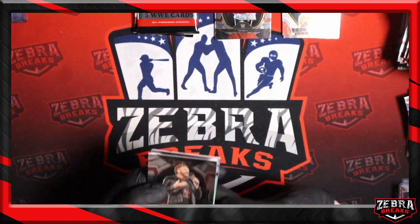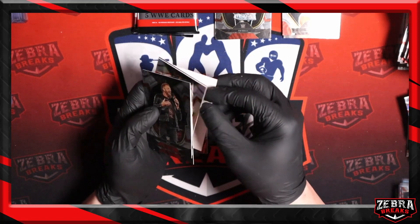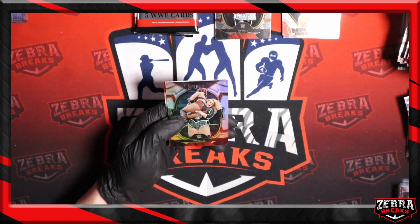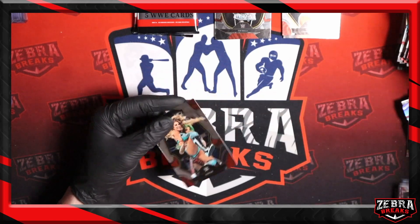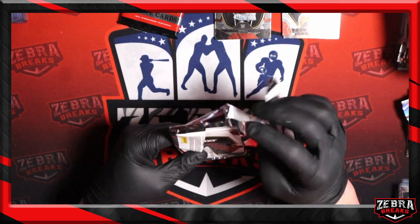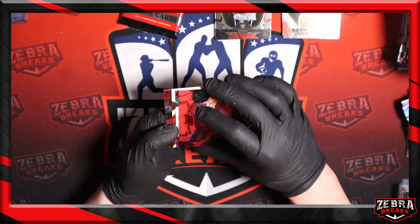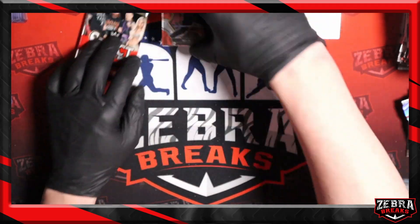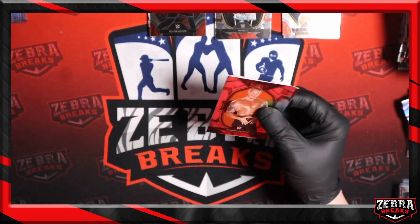Fake out spacer. Edge, Asuka, silver Piper Niven concourse, Ricochet. Could this be our — yep, that's our mem. Put that behind Omos. Last pack before we get to all of our hits here.